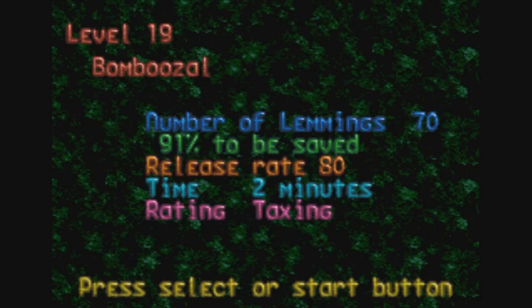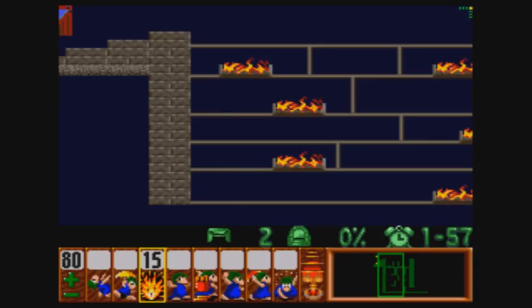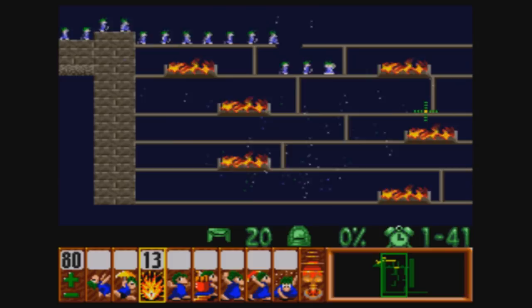First up we have BombBoozle. We have 70 lemmings and we've got to save 91% of them. We have a release rate of 80, and two minutes to do this. This one should look familiar — it's another test in bombing. These maps themselves aren't really hard; it's just a matter of experimenting until you get the solution that works. And I think I have a pretty good solution for this, at least in my opinion.